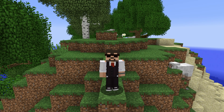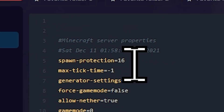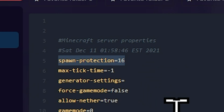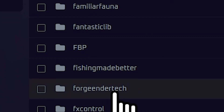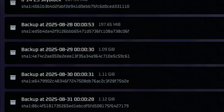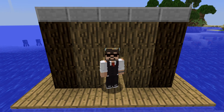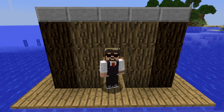By default RLCraft is great, but tweaking configs can make your server more stable and fun. Here are a few settings to check: server properties to adjust player slots and difficulty, spawn protection to lower it so players can build near spawn, and config folders. Many mods allow you to change mob spawn rates or disable mechanics if needed. Always enable automatic backups because RLCraft worlds can break fast. Customizing configs gives you control, especially if you want to make the game slightly easier or harder for your community.